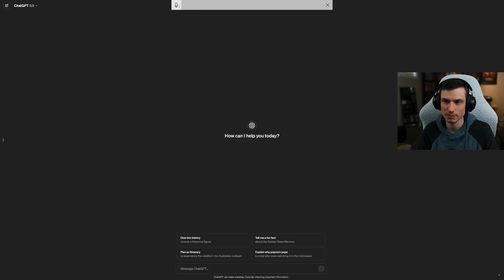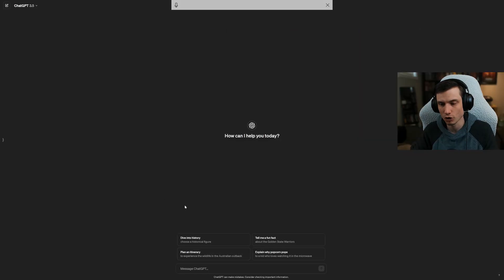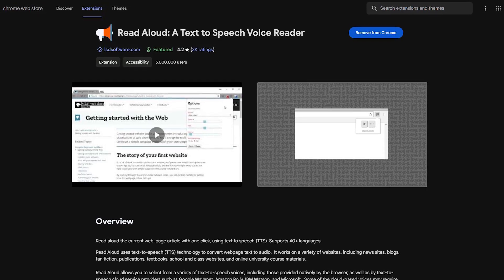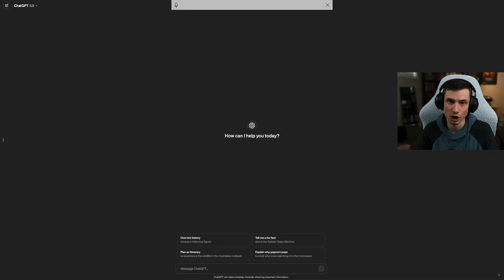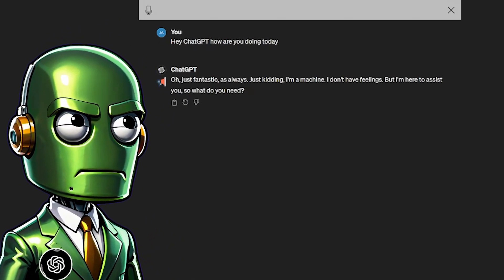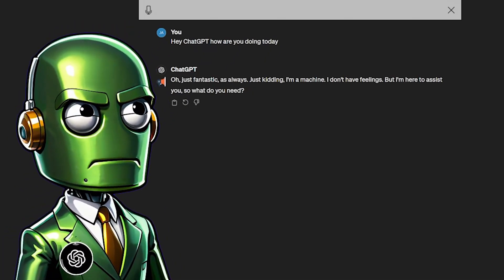To talk to ChatGPT, I'm using Microsoft Windows built-in dictation - though it doesn't work that well. I have an extension for Chrome called Read Aloud, as well as a filter for OBS called Audio Move, which will allow ChatGPT to talk back essentially. ChatGPT responds: 'Oh, just fantastic, as always. Just kidding - I'm a machine, I don't have feelings. But I'm here to assist you. So what do you need?'